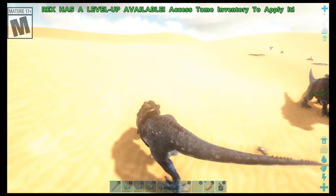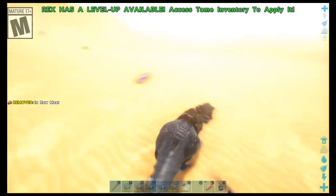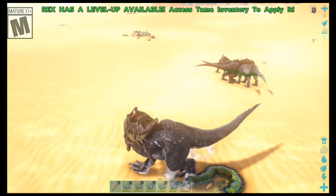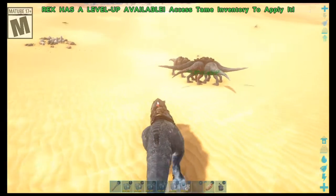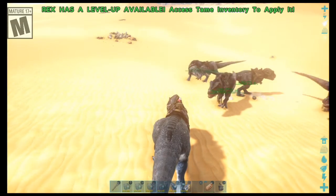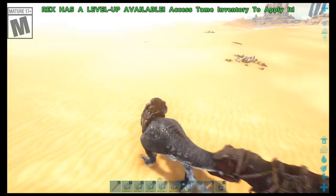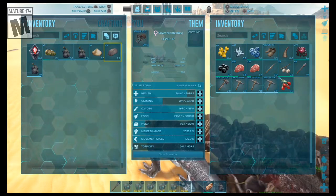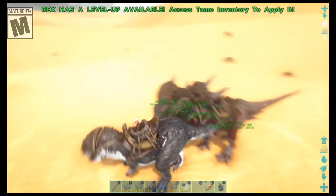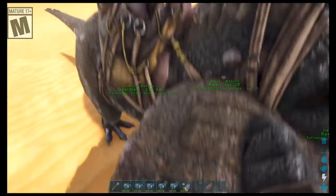Death worms are nasty creatures to come across in the wild. There is an alpha variant that gives you its head as a trophy and I kinda want one. You can't tame them, unfortunately. My rexes are definitely set to fight the bosses. I was not prepared for that experience shuffle.